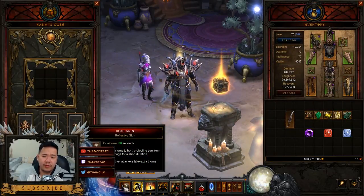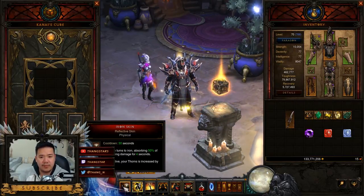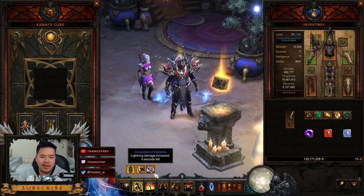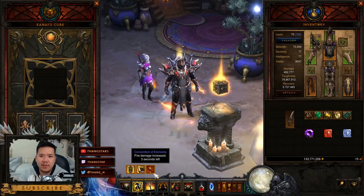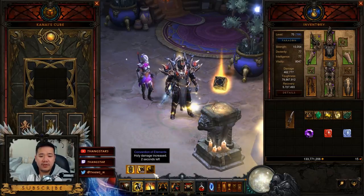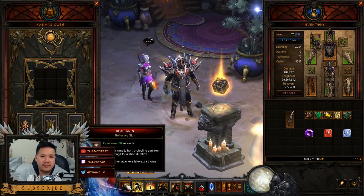Iron Skin with the Reflect Damage rune gives a 300% increase to your thorns for 4 seconds when activated. When you couple that with Conventions of Elements — the physical damage increase — you do a massive amount of damage, which means elite mobs die really, really quickly. Even if you don't synchronize them together perfectly, they still die from Iron Skin's reflective damage.